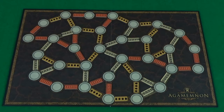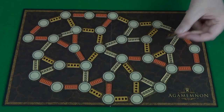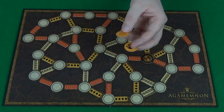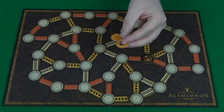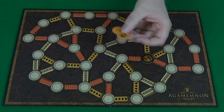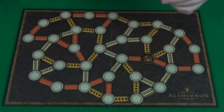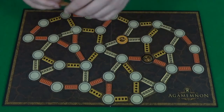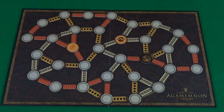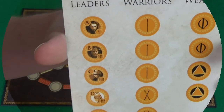Now your board is ready to begin to play, and you'll need to pick your first player. They will then turn over one of their tokens and place it on one of the circle spaces of the board. Then the second player takes their turn and reveals two tokens. From now on until the final turn of the game, each player will be revealing two tokens and then deciding where to place them.